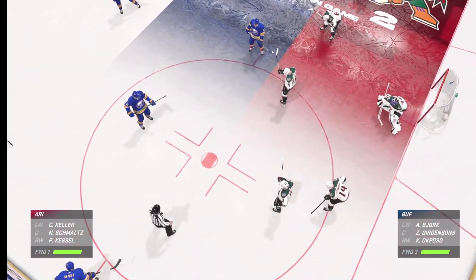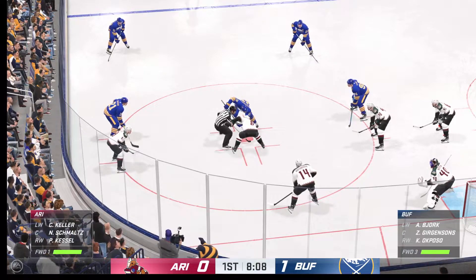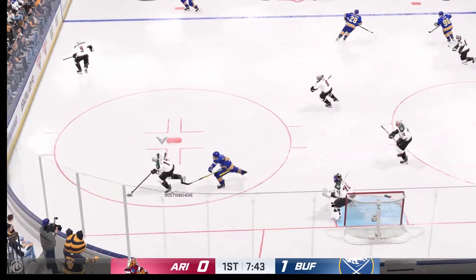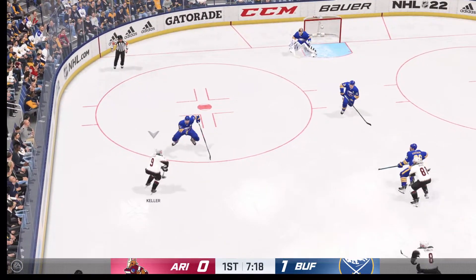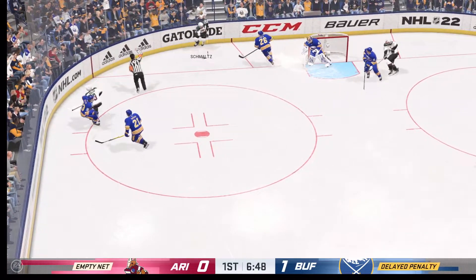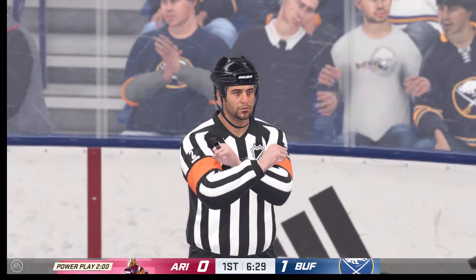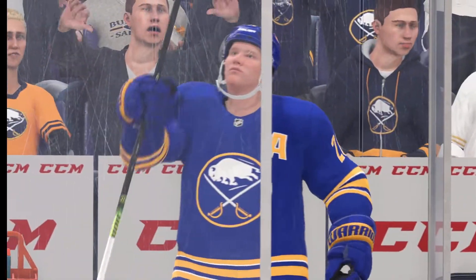Teams are ready for the draw, the linesman about to drop the puck. Sneaks away with the puck after he was tangled up on the draw. Slides it quickly to Keller. The Coyotes looking against the half wall — and that shot gets caught in traffic. Penalty coming up. Puck scooped up by Keller — great save from in tight. There's the whistle and here's the call. That penalty didn't go over very well right here beside me — they know they're in trouble now.